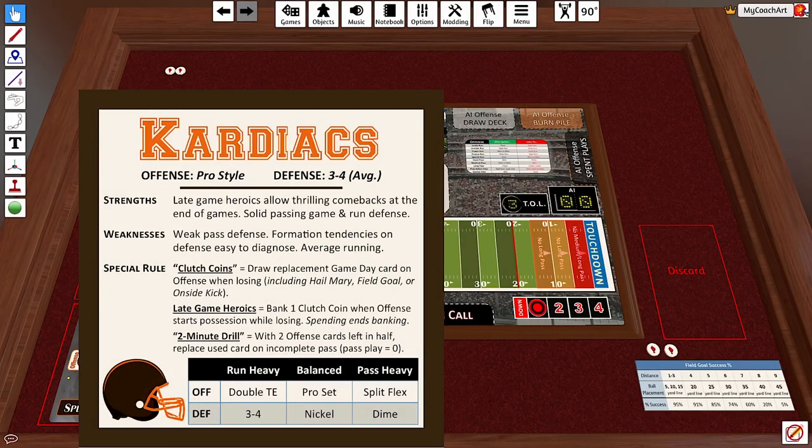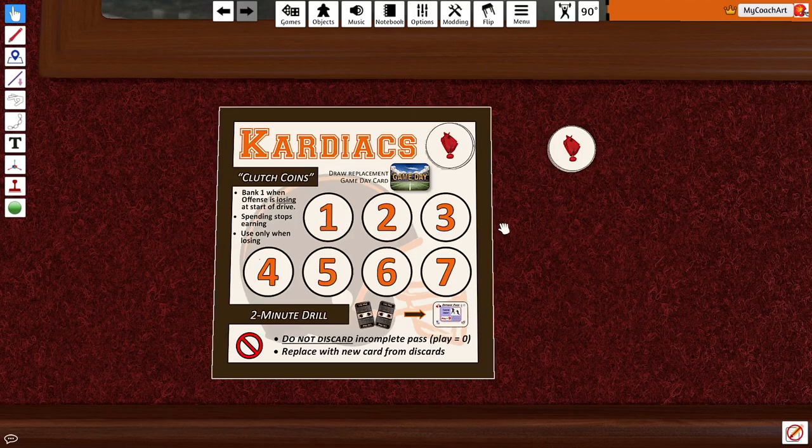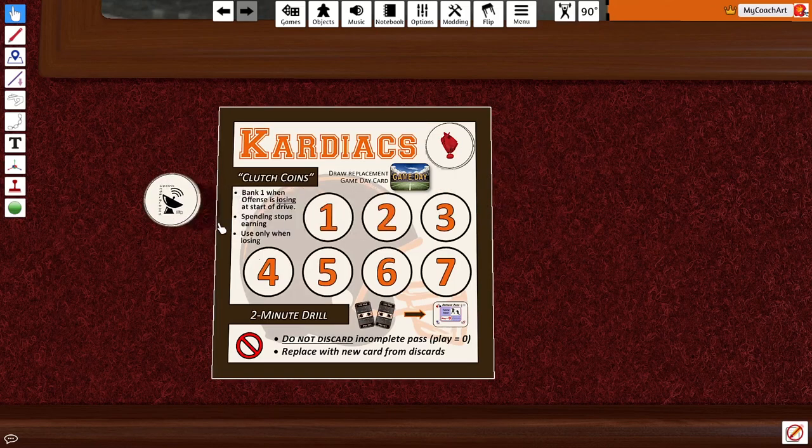The first special rule is late game heroics, where they can bank one clutch coin when the offense starts a possession when losing. Most teams in Breakaway Football feature two challenge flags; however, the Cardiacs only have one. This represents how luck is disproportionately impacting their team. The clutch coin that you can bank is actually the second token — you can flip it over to its logo side and use that as the marker to move down the track.